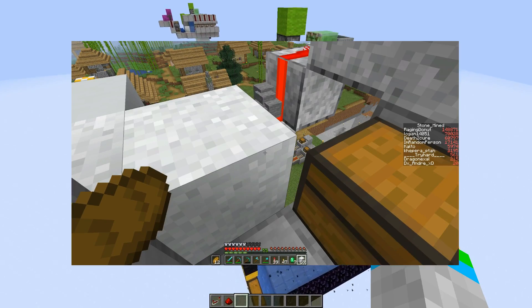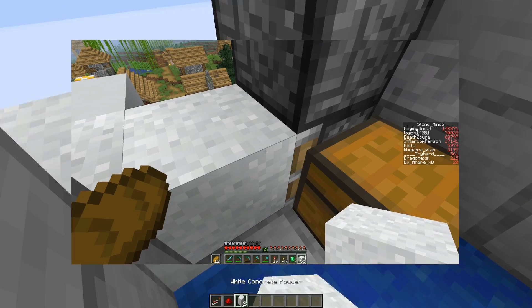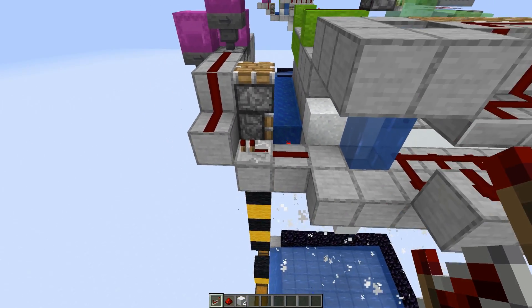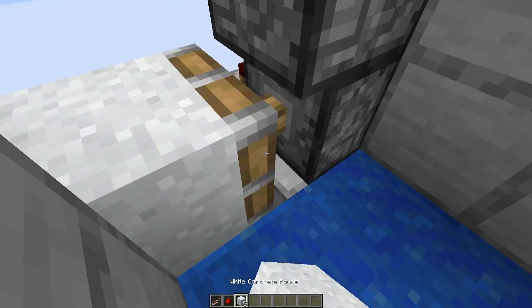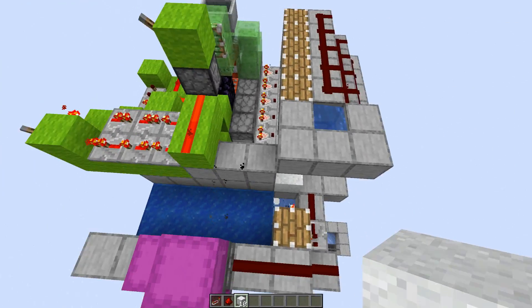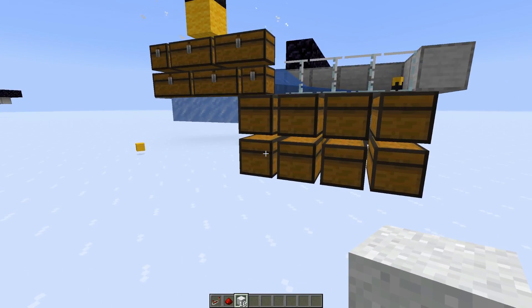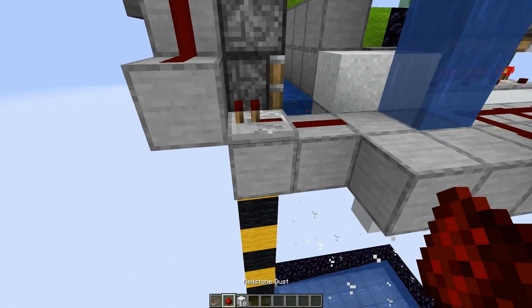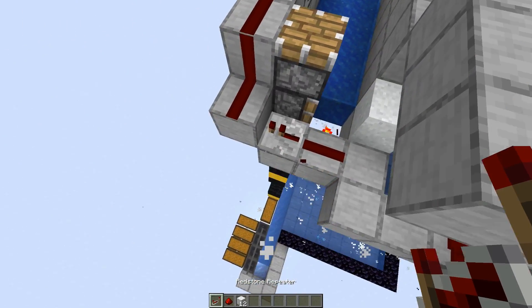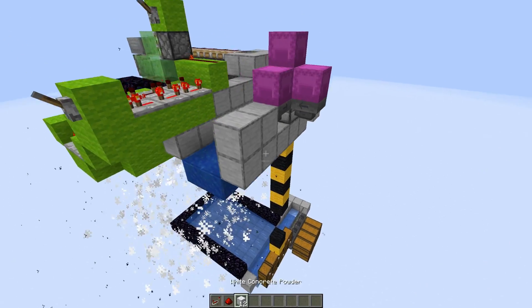But if you are on a multiplayer server that has intense TPS lag - where the server is running very slowly - this will not work perfectly. What will happen is you'll be placing blocks and then it'll stop because the server can't keep up. The only fix I found is placing a repeater in the line, because that will slow it down enough that the server can keep up. It's a shame because it significantly decreases the speed of the farm, but on a laggy server without that repeater it'll just stop after a bit. Even with the repeater you can still manage to get several double chests converted overnight.